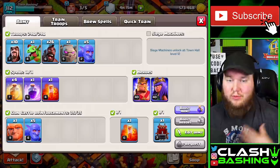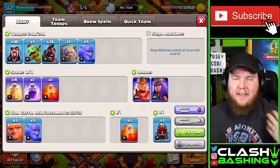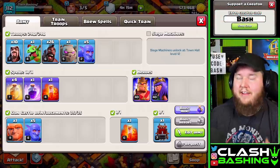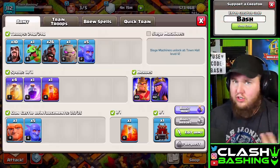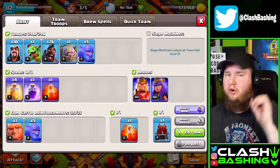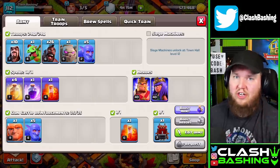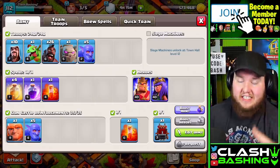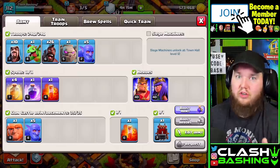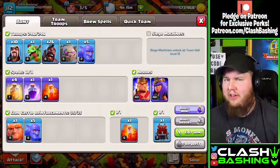We're gonna start with the GoHoBo - this is gonna use a Golem, sometimes two Golems, Bowlers, and then some Hog Riders to come in and clean up the base. I like to use the Bowlers in the Clan Castle. If you can get a Log Launcher, it's incredible, but if not a Wall Wrecker would be amazing. If you can't get either, just use some Wall Breakers to get into the base. Take out the five Bowlers and add in a second Golem to tank.